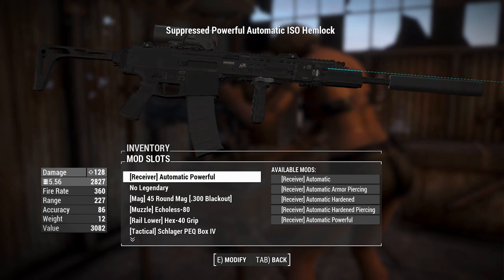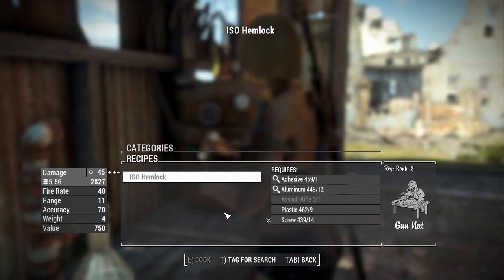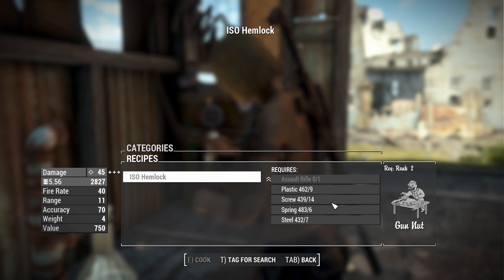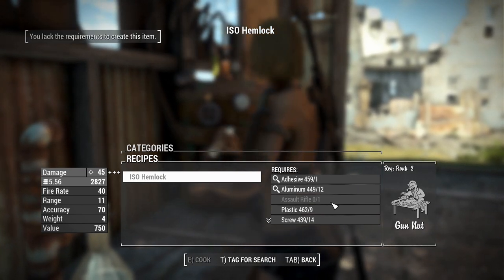There's our ISO Hemlock — let's go clear out that cave full of goblins. You can craft this thing on a chemistry workbench fairly easily. You'll just need a vanilla game assault rifle, Gun Nut rank 2, and the listed components. I don't have any assault rifles on me right now, so I can't do it.